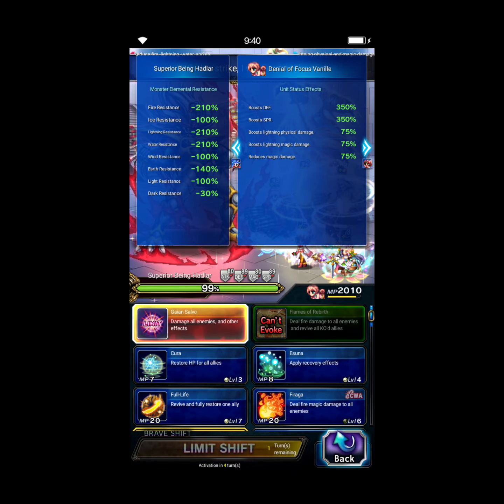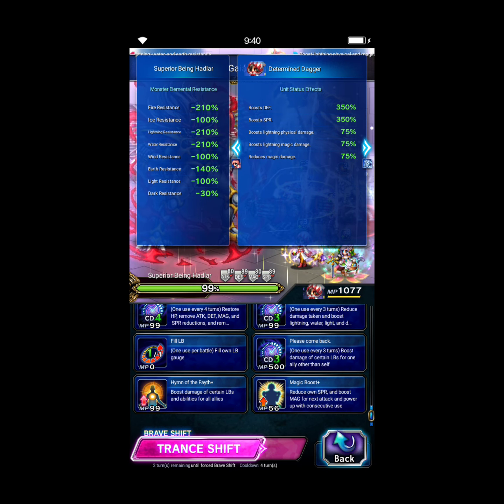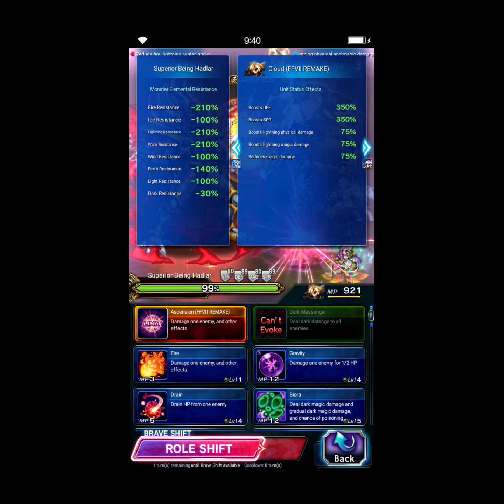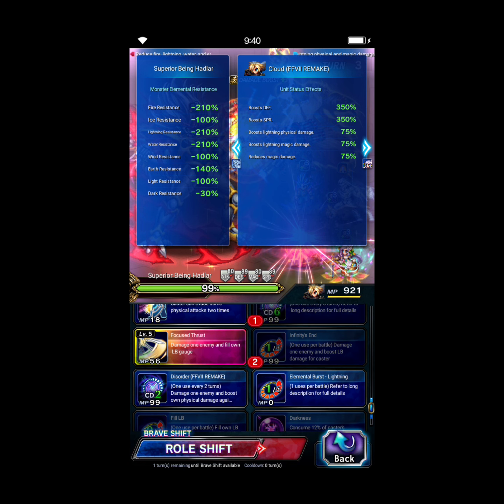Vanille can LB this turn. Dagger is going to magic boost. Cloud can do his setup: Ignition, Infinity's End, and Elemental Burst Lightning. Sylvie can shift and LB.